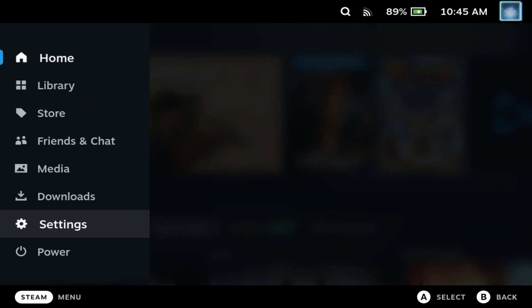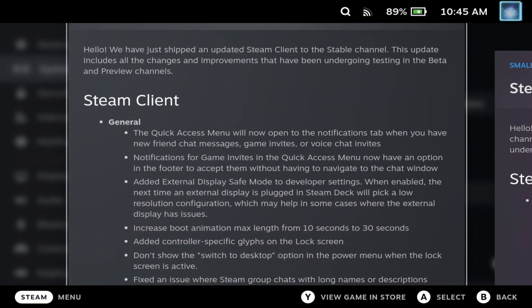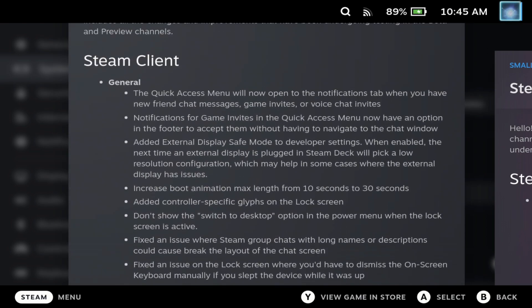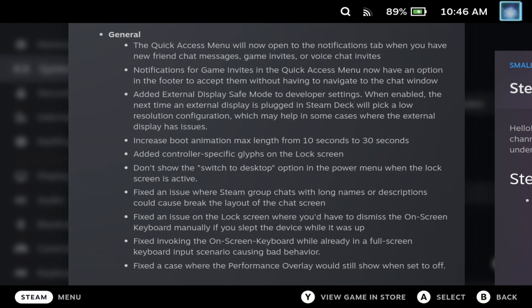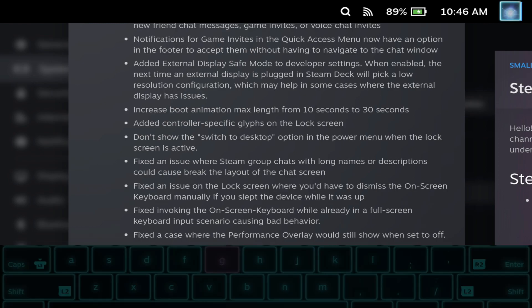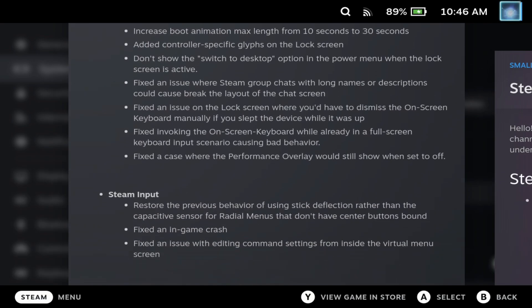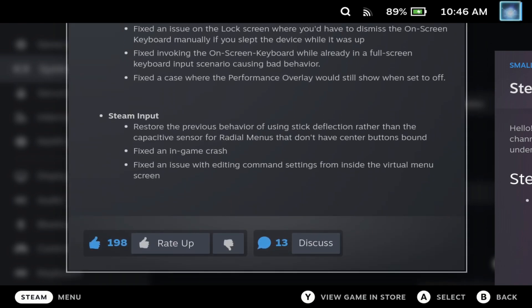Hey Deckers, the Steam client got a small update in the Stable channel today with some nice quality of life improvements, including the notifications tab opening in the side menu when you have invites now, rather than you having to go through the different options. There's also a keyboard fix — the Steam Plus X on-screen keyboard now works correctly, whereas it could be a bit dodgy if you pressed the Steam X combination with the Steam keyboard already open.